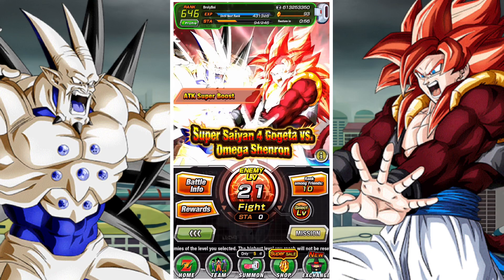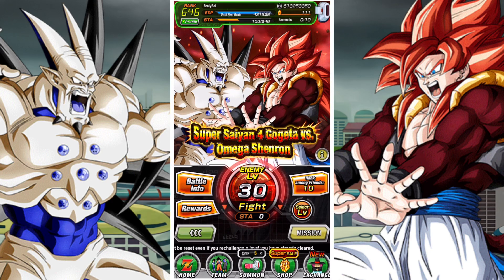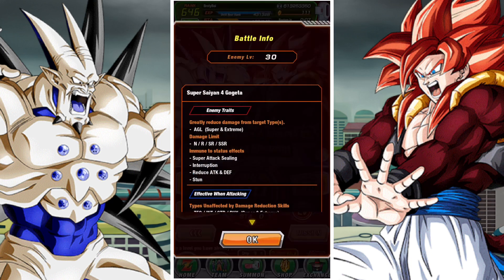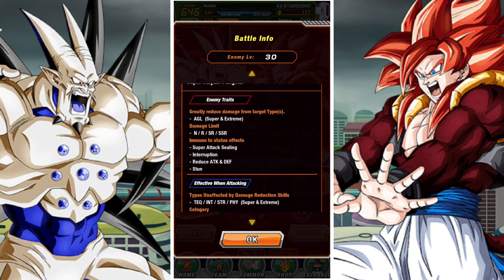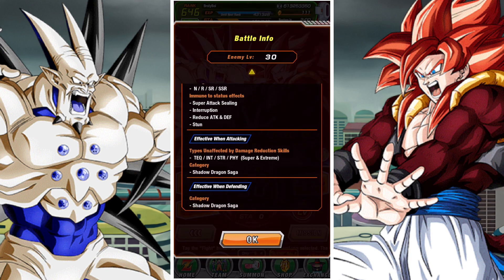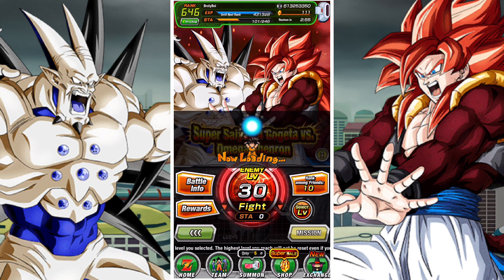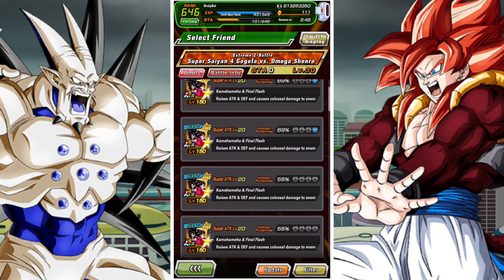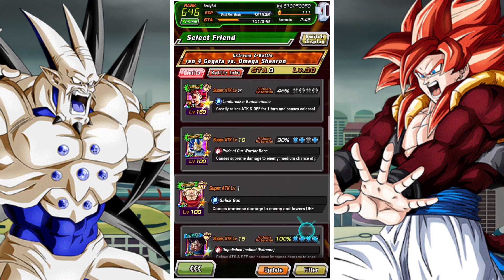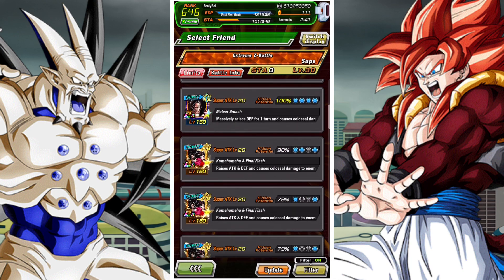Now we've finished stage 20, we'll jump across and do the final stage — stage 30. Stage 30 has a whole bunch of immunities. Only really AGL types seem to not be super effective in the first phase, and then INT types for the second phase — so those are the only two typings you need to be worried about. The strength units do fine the whole way through, so try to pad your team with a couple of STR units and physical units and you shouldn't have that many issues.